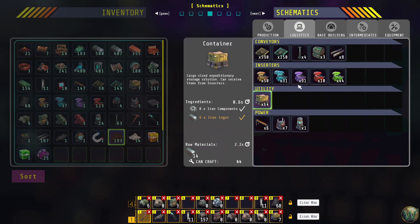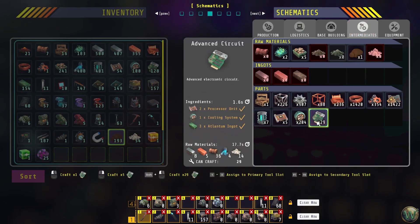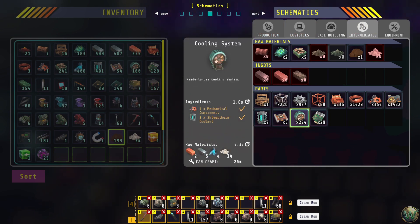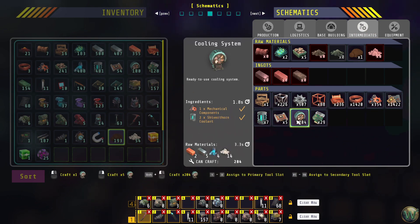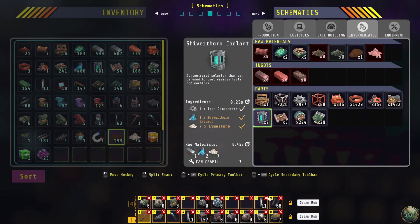Stack inserter machine, a processor machine — we have three. An electrical components machine for the processor. Also we need a plant matter frame machine for the processor. And then the third ingredient was cooling systems, and for cooling systems we need one assembler making cooling systems, one assembler making mechanical components for the cooling systems, and one assembler making shiverthorn coolant — and that should do it.